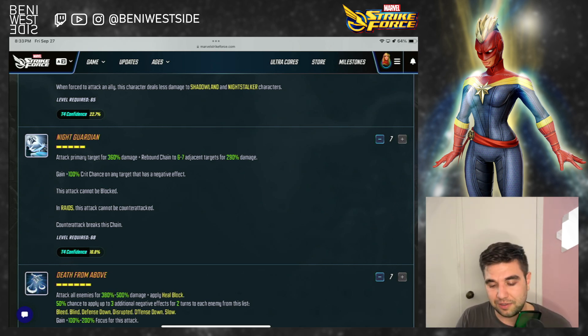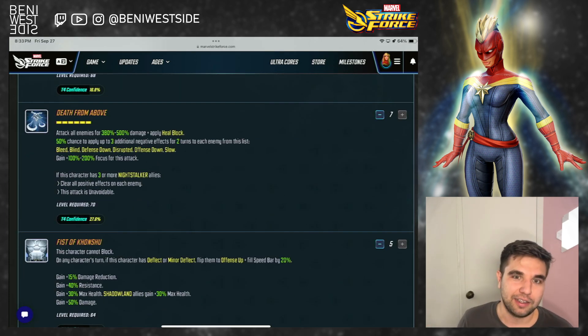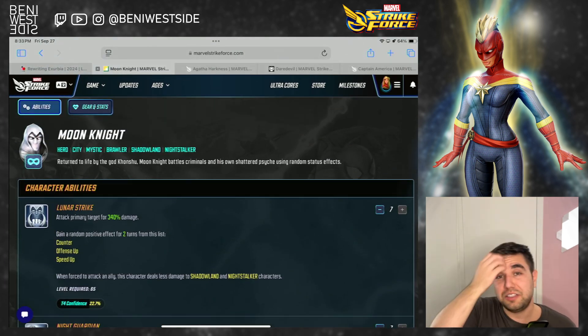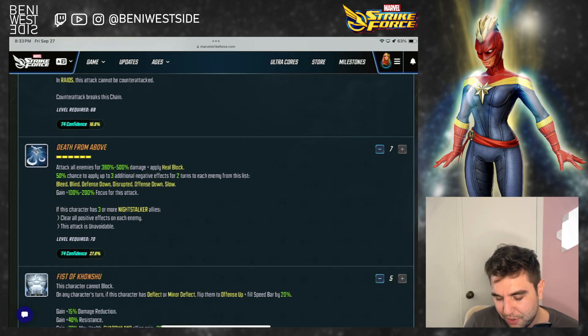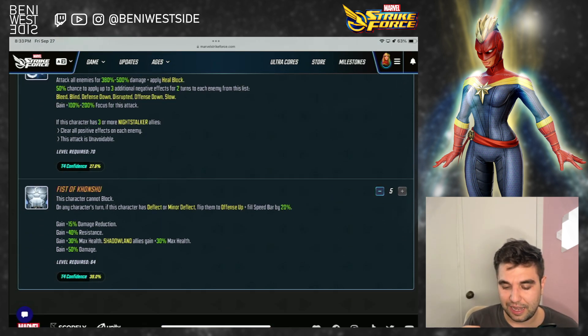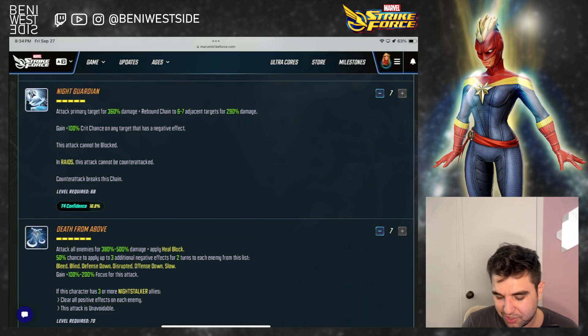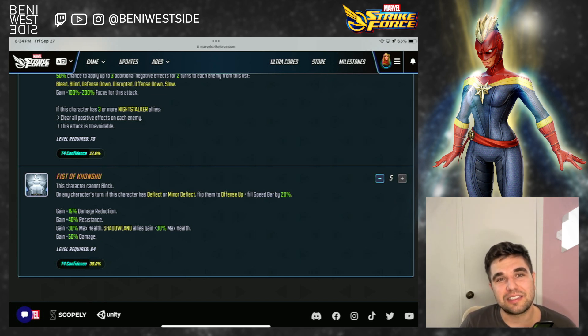I wish we had a Morbius rework — maybe I'm a little bitter about that. But honestly, when I look at this objectively, I'm not excited by this character or this kit. Now let's talk about Dark Dimension. He's slow, as we discussed, and he doesn't have any type of self-sustain — he's just damage and maybe some control. Because he has the new stats, he's not going to be bad per se, but he's not a good choice either.